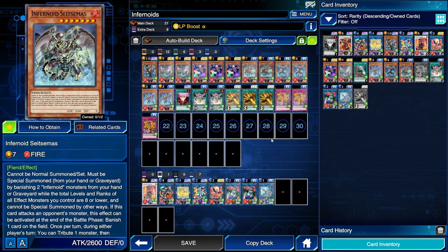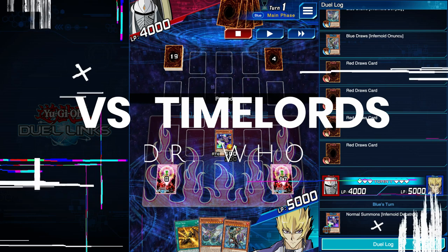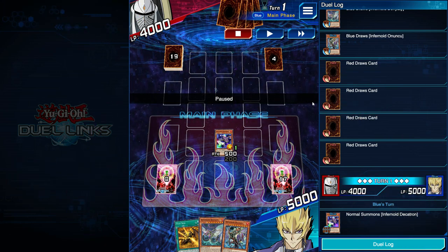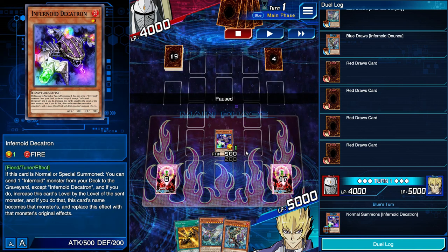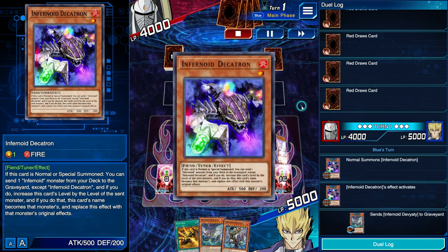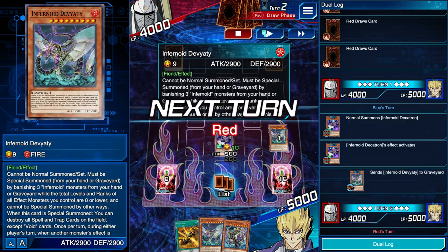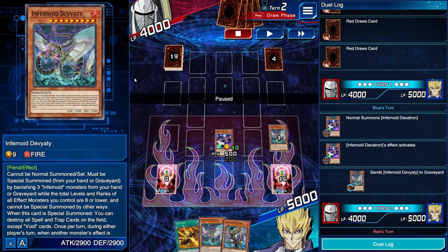This deck is fairly simple in its game plan but difficult in its resource management — that's what you'll be practicing most. Don't be afraid to send Satesemis instead of a boss monster if you feel you won't have enough Infernoids to banish. In the replay against Time Lords: I don't have the Void Feast combo but I have Decatron. I can tell my opponent is playing Time Lords because they're playing Zone, and Zone pretty much only plays Time Lords.